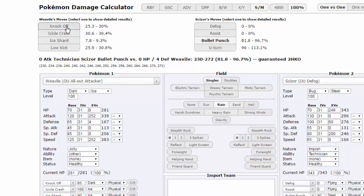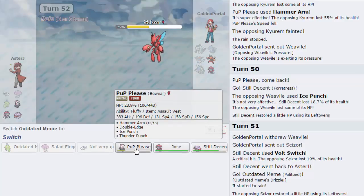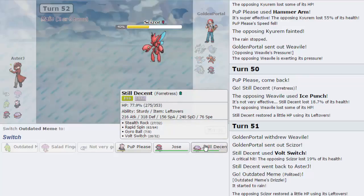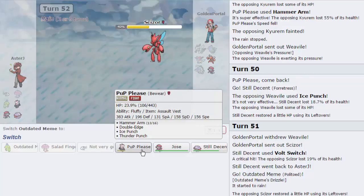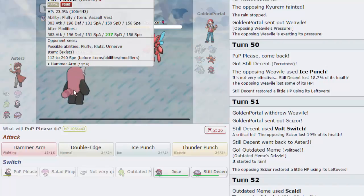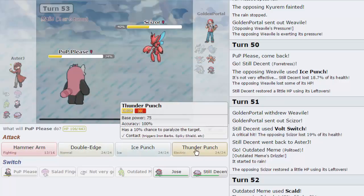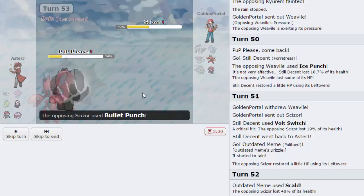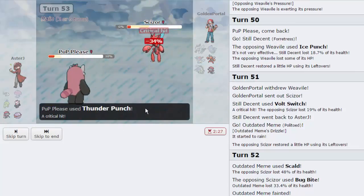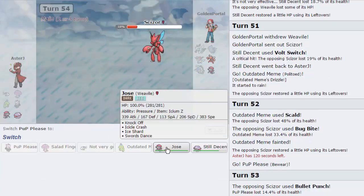Even Technician Bullet Punch can't do the job - and Knock Off does absolutely nothing to Weavile with Ice-Z. So I go into Beware with double defense. I'm going to attempt to Paralyze Scizor. He goes for Bullet Punch - that doesn't take us out. We get a Thunder Punch crit - pretty big. I fire off a Hammer Arm and he goes for another Bullet. Amazing - he loses now as long as he doesn't crit me. I just need Knock Off. His Bullet Punch shouldn't knock me out from here - he's not attack invested.